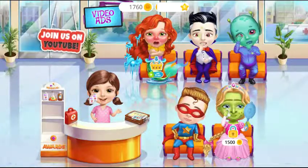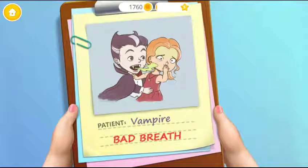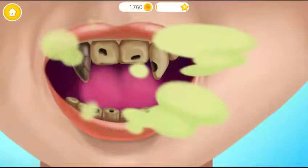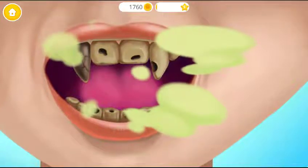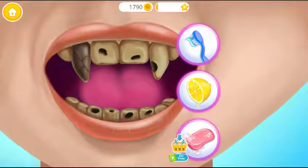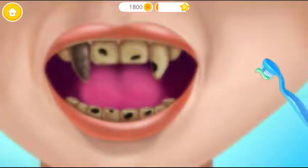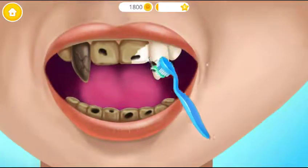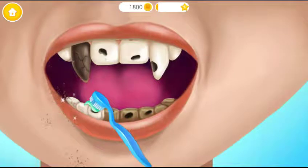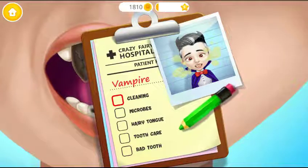We have a lot of work to do. Vampire Justin has bad breath. Let's help him. Eww, get rid of that bad smell. Let's clean his teeth. First, apply some toothpaste. Now, brush the teeth, please. Add a check mark, please.